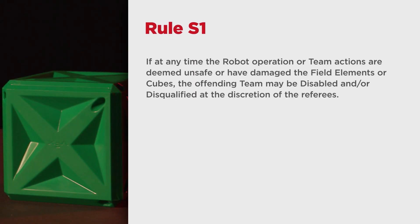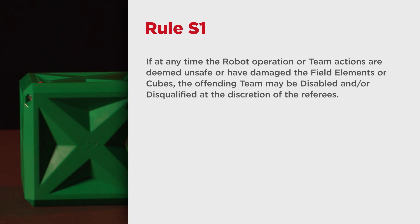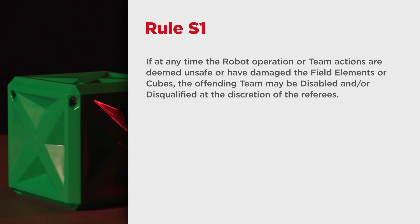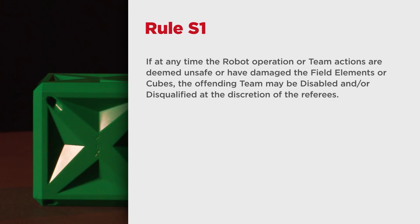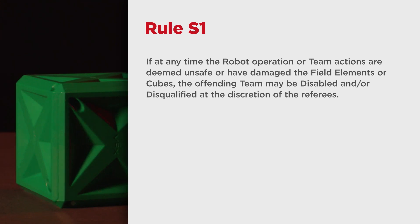There is one important rule this year that could result in a disablement: S1. If at any time the robot operation or team actions are deemed unsafe or have damaged the field elements or queues, the offending team may be disabled and/or disqualified at the discretion of the referees. Strategic, intentional, or repeated violations of this rule could be considered a violation of G1 and result in disqualification at the head referee's discretion.